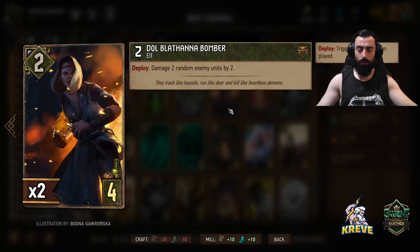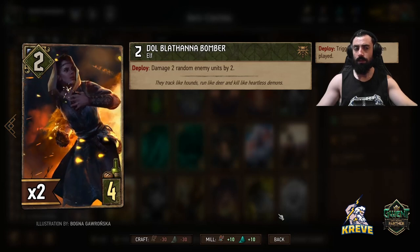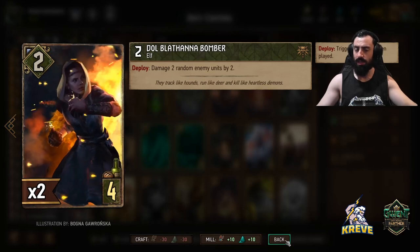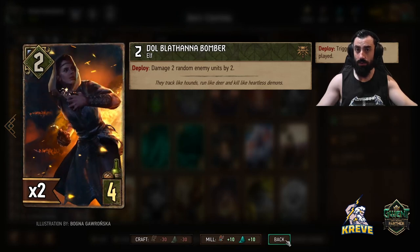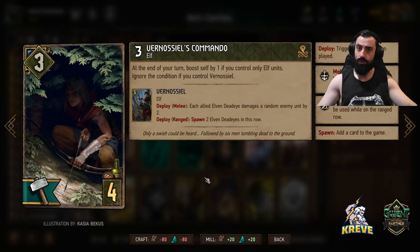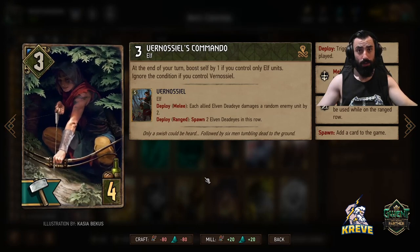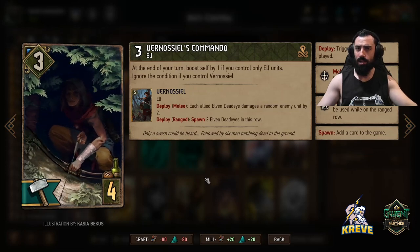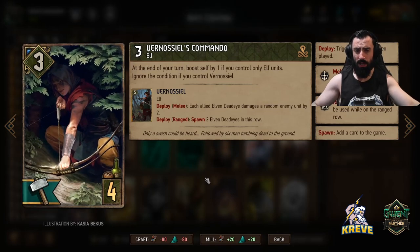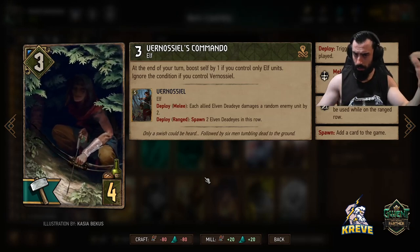To begin with we've got the Bomber unit. On deploy you damage two random enemy units by two. This is a nice way to help you set up Waylay — perhaps you damage something down to put it in Waylay range. This is a card you'd like to play round one in combination with scenario to help get points and round control. Then we've got two Venosil's Commandos — just passive points. As long as we have elf units they're going to be boosting up. Use them to activate scenario; passive points is always nice.